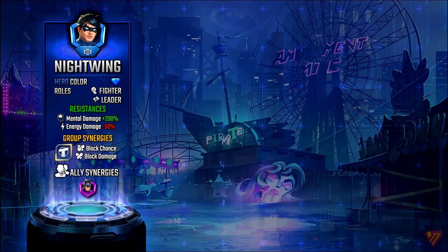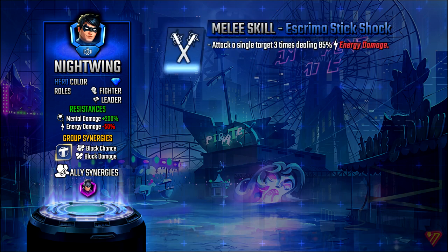With the small statistics out of the way, let's move on to Nightwing's skills — all based on max level. His melee skill is Scrimmer Stick Shock: this attacks a single target three times dealing 85% energy damage, all allies gain attack up by 35% for five turns, and fills the charge bar of all allies by 35%. The damage isn't great, but it's all about the buffs it provides. Attack up for five turns helps with tile matches, and filling the charge bar of all allies by 35% means you can use the skills of the rest of your team. Not great in the damage department, but definitely helps out the allies a lot.